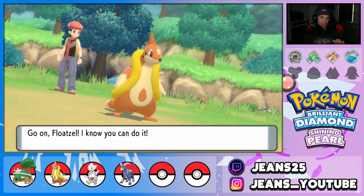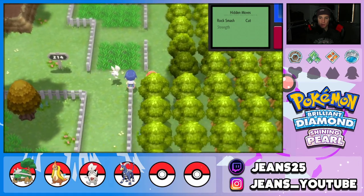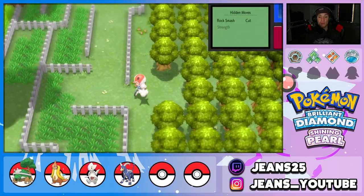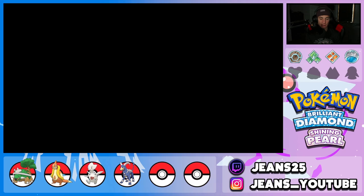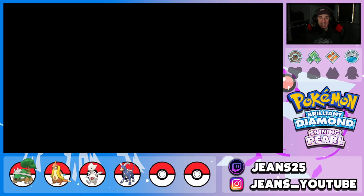We're heading back towards Floaroma City but we don't have Fly yet, which is frustrating. After checking the town map, we need to help a group of Psyducks on a route near Floaroma City. This next section involves a fog route — I'm a little concerned because the fog in this game is really intense. You genuinely cannot see anything; it's like navigating completely blind.